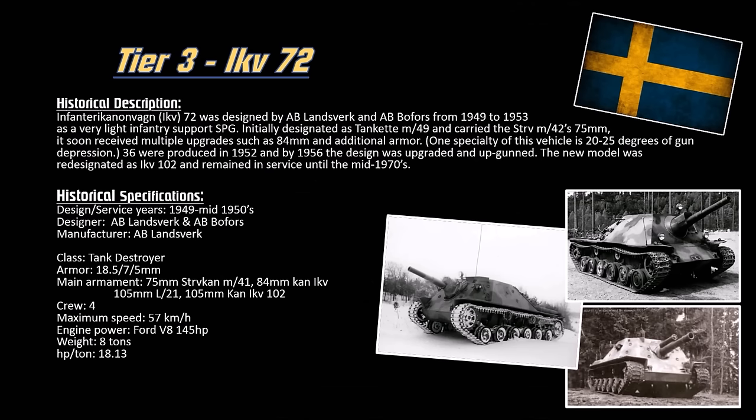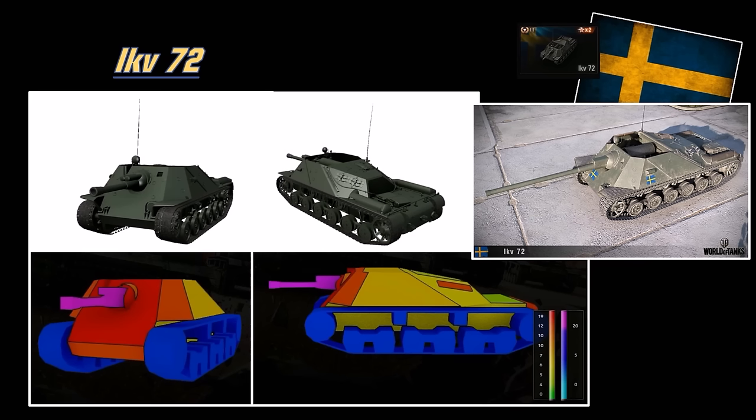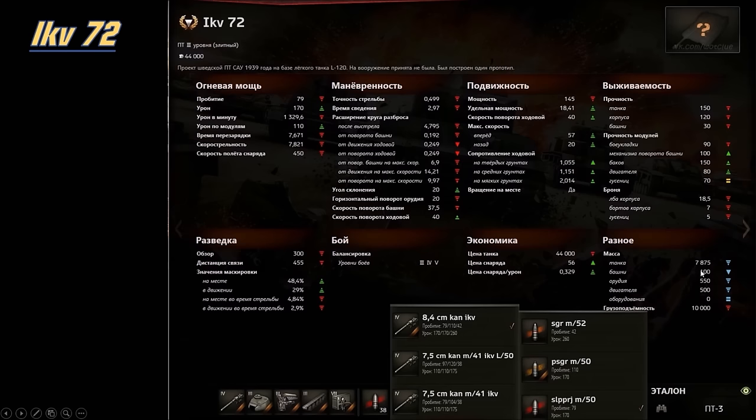At tier 3, we have the IKV-72. Basically a STRV M42 designed as a tank destroyer — in layman's terms, it's an M42 TD. But it has a derp gun; it could mount a 105, or it mounted an 84. It has 20 degrees of gun depression in real life, so it could be interesting in the game. Looking at the actual models of this tank — it's open top, so the gun depression should be amazing. But it has no armor, only 19mm at best, so don't get hit. Don't ram stuff either — it doesn't weigh much, about 8 tons.